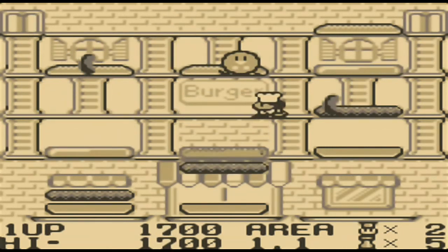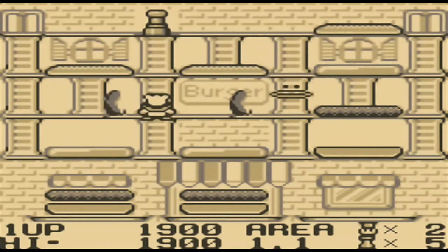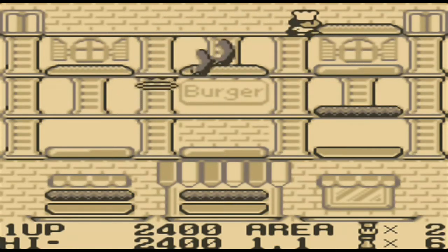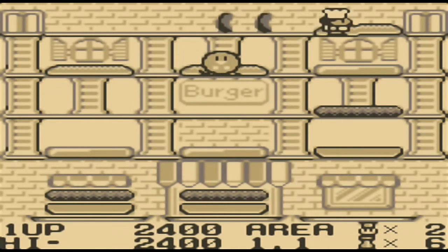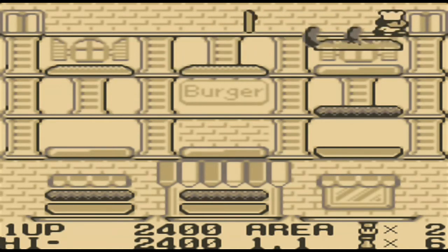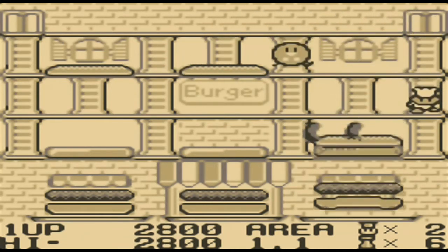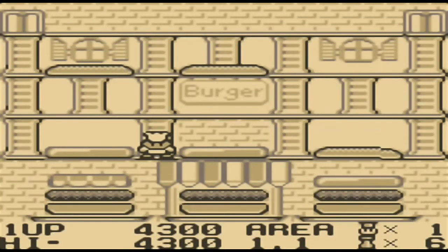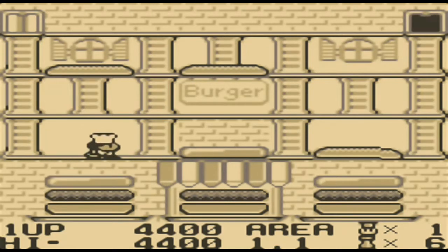And you can also, if you time it right, let me go down here — got myself some extra pepper. And to get a little extra bonus points, you can make them fall down on top of the ingredients. The only problem is, I forgot — when they fall, it doesn't kill them. So they just kind of ride it until where the ingredient stops. So I made a mistake there.